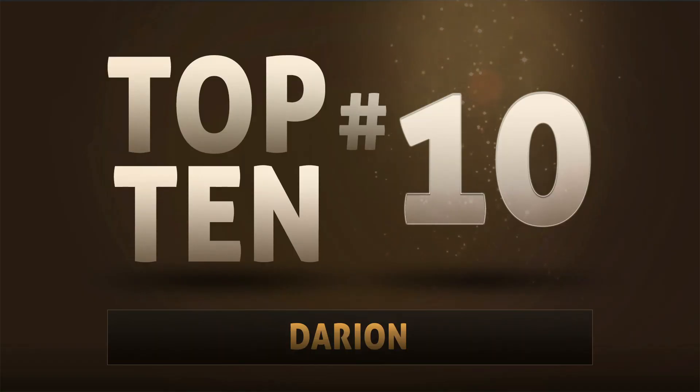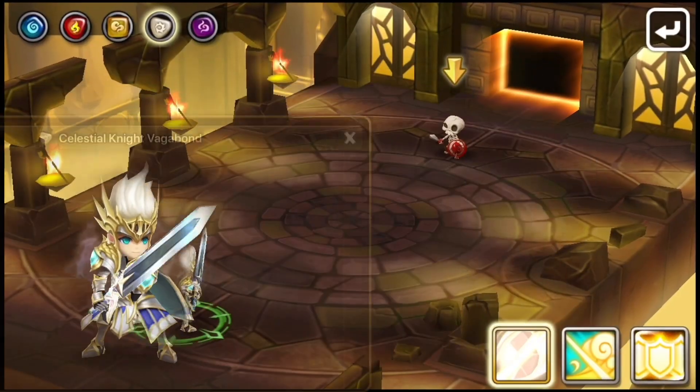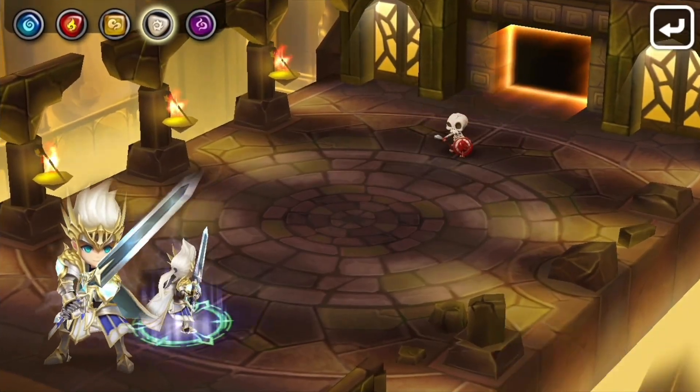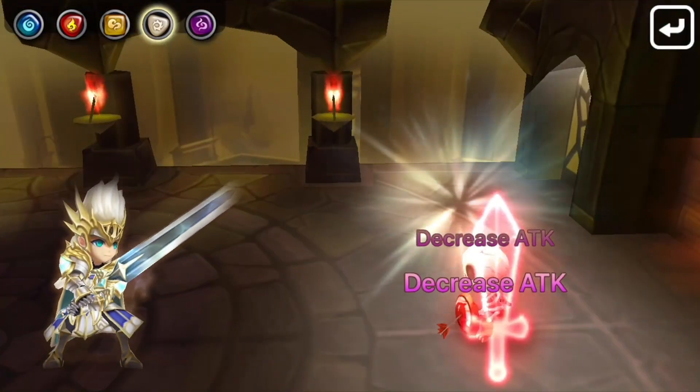Number 10: Darian. Darian's damage reduction effect is really useful for helping to break into GB10. In fact, he even got an honorable mention in the Starter GB10 Team video. That same effect can also provide some added stability for your raids team later on.